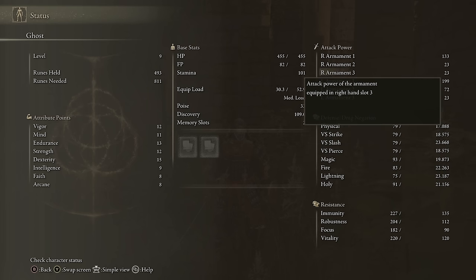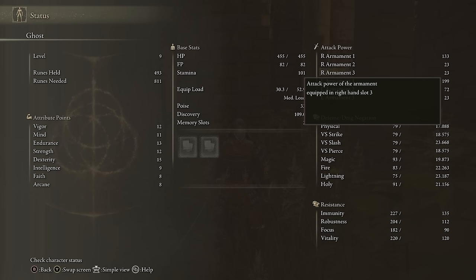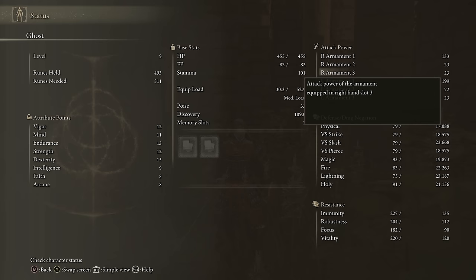Moving on to the attack power section — these are the total attack power of each item in your right and left hands. If you go back to the equipment page, you can see what slots these are translating to. If the slot is empty, it'll just show how hard you hit with your fist. That's what these random 23s are. For reference, Mike Tyson's fist is only like 26, so apparently I'm kind of insane.